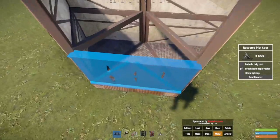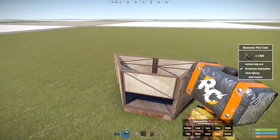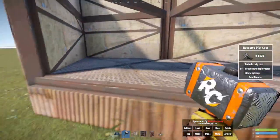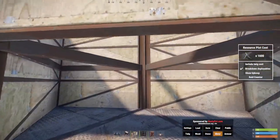You want to put another half wall here, you want to bug it, then you delete the bottom one. That becomes your bunker. This is how you would go in and out.